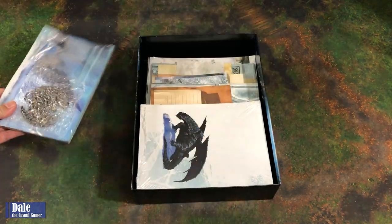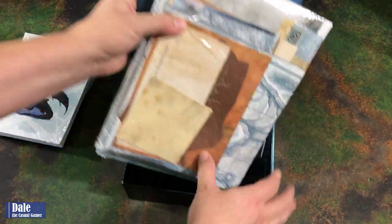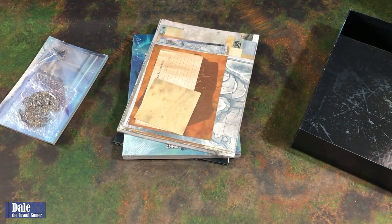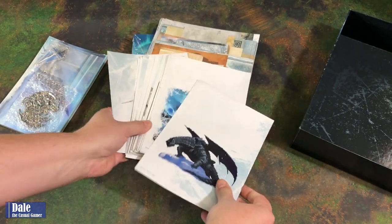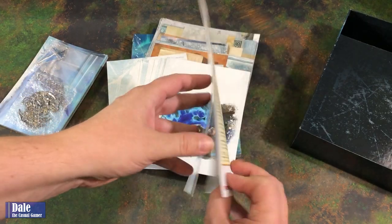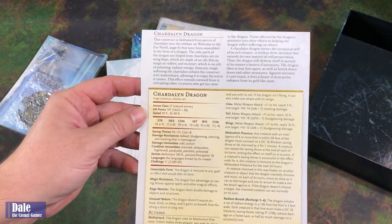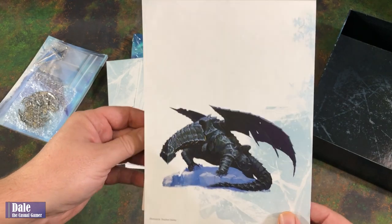So we have several things we're going to have to cut out. This looks like all the different characters we're going to get. What's nice about those is it looks like we can put those on top of our DM screen, so the players can see what beast they're about to fight. And we've got all the stats for the character — or the beast — on the other side.